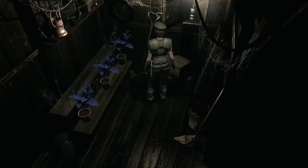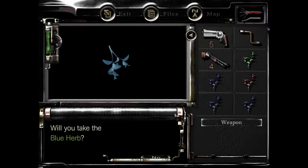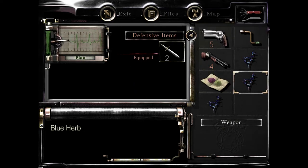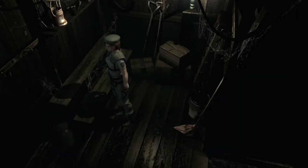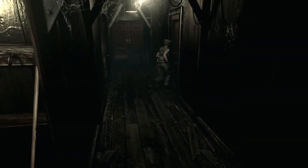There are a few blue herbs here that I need to be taking with me. Let me do a little bit of management here — let me combine the green with the red. If you remember from the herb lore book, that's a very good healing potion there. Alright, I've got all those. Let's head in here.